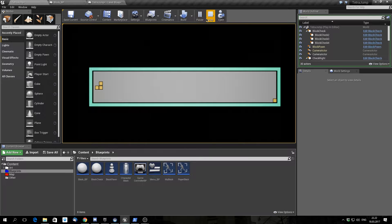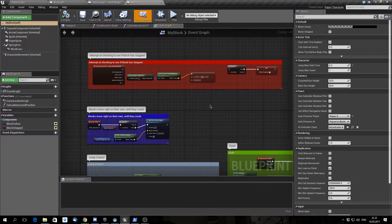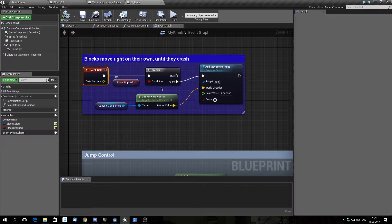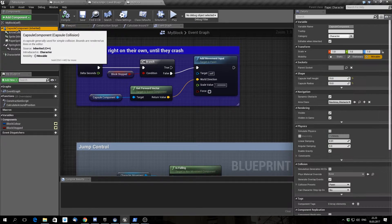I have been able to create an array of blocks. If you remember from the previous episode, I have this single piece — this is my block. At event tick — meaning every frame of the game, unless it has stopped — it keeps moving in the forward direction at a scale of one. And this is the capsule component, which is basically the hitbox, or whatever moves the character around. I'm not really explaining it well still, because I lack the vocabulary to explain it properly.